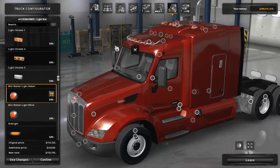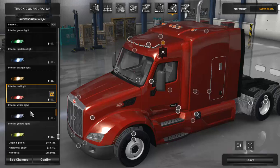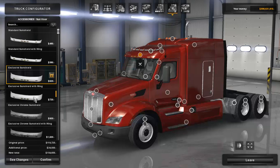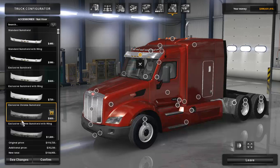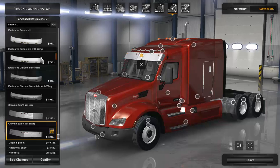We have an interior light that also came from the VNL — available in blue, green, light blue, orange, red, white, and yellow. I'm going to go with the red interior light. Moving down to sun visors, there are quite a few options: standard sun shield, standard with wing, exclusive sun shield, exclusive with wing, exclusive chrome sun shield, exclusive chrome with wing, chrome sun visor, and chrome sun visor sharp. I'm going with the exclusive sun visor with wing, painted.